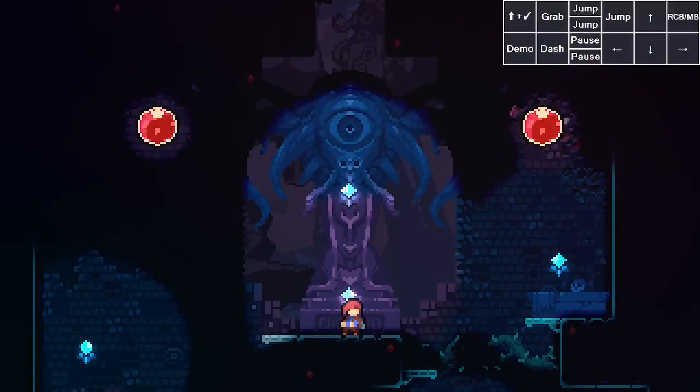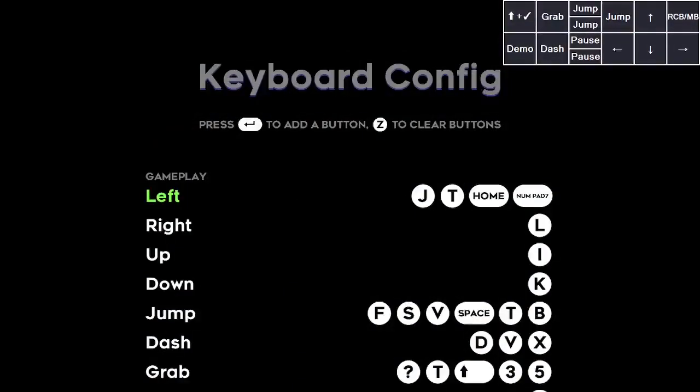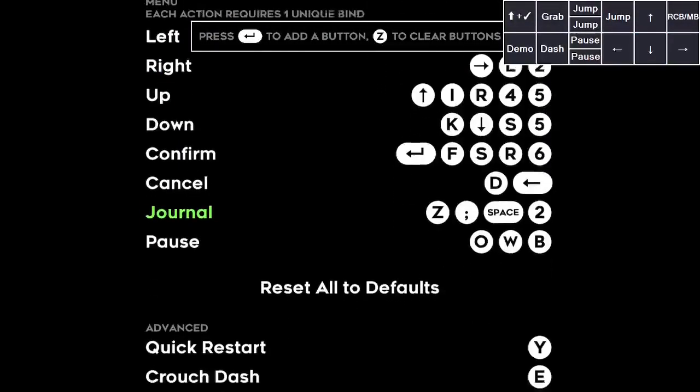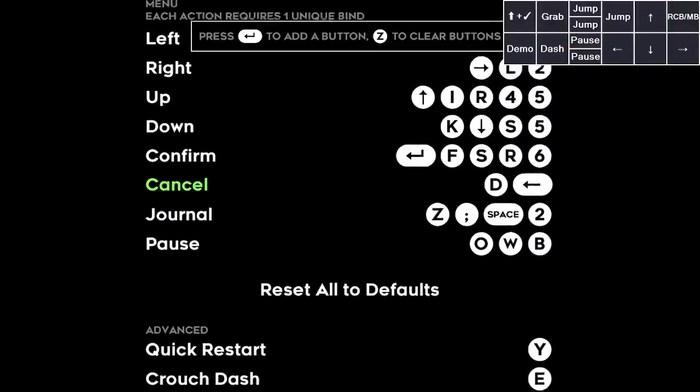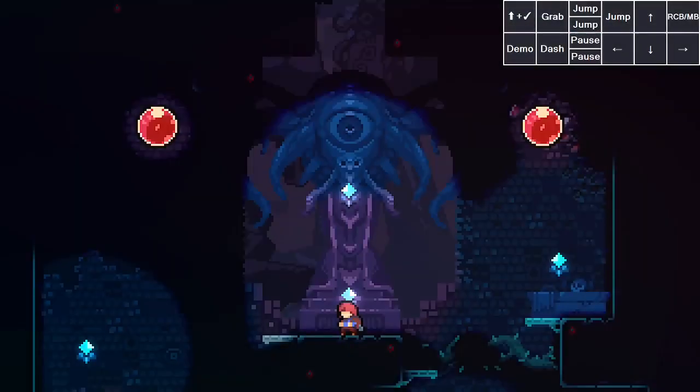That would be about it for the fundamentals of pause buffering. After this is just some miscellaneous stuff. One of the most important miscellaneous things regarding pause buffering is that while you're paused, if you hold down your button bound to journal, you make the pause menu go away. The game is still paused, but you can see visual cues much more clearly. If you're not sure where your journal button is, head into your keyboard or controller bindings and scroll down to journal in the menu section. Holding that while paused lets you see visual cues a lot more clearly.